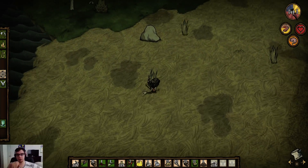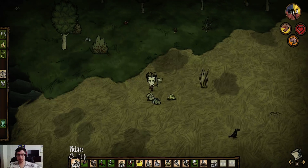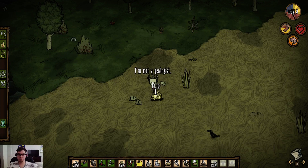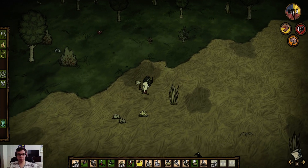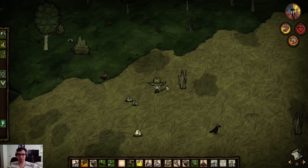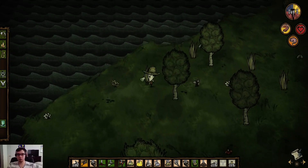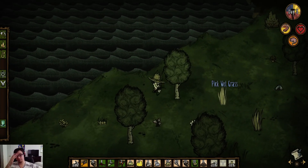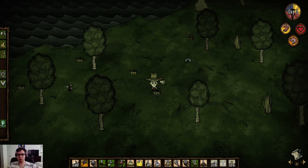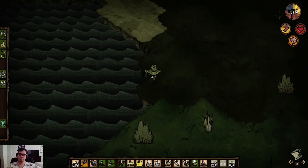I'll chop down this rock. As you can see, that kind of boulder drops niter. I could use this niter later on. Niter is used for endothermic fires, but that's a scientific thing — something I can't really do just yet. Let me see if I can find another rock. There should be another in the savanna, so I'm going to head back out there.